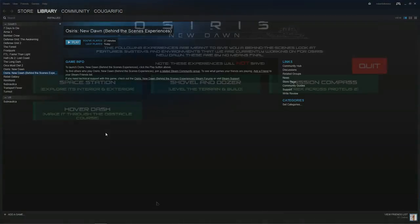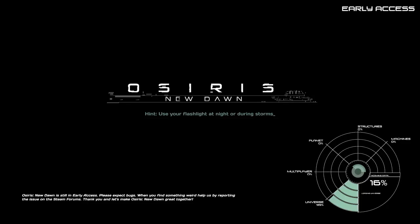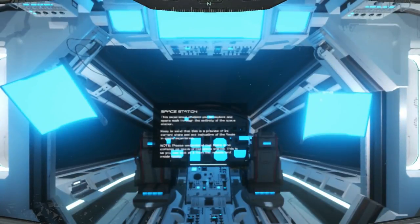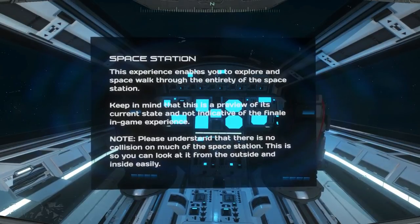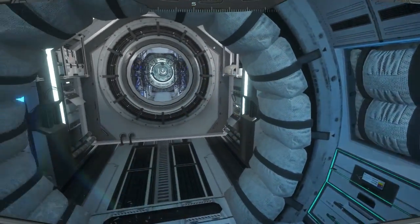You don't launch them from within Osiris itself — that is a separate entry in your Steam library. Once you're in there, there are four to choose from right now, and they're all pretty basic, just to give you an idea of what's being worked on. This is the new space station that they're working on. This experience enables you to explore and spacewalk through the entirety of the space station. Keep in mind that this is a preview of its current state and not indicative of the final game experience. Please understand that there is no collision on much of the space station, so you can look at it from the outside and inside easily. So let's look at it from the inside.